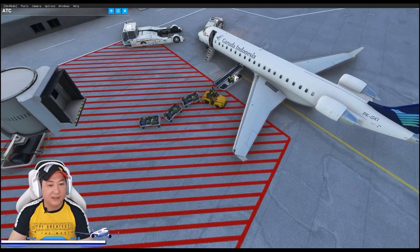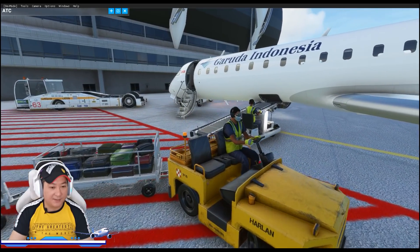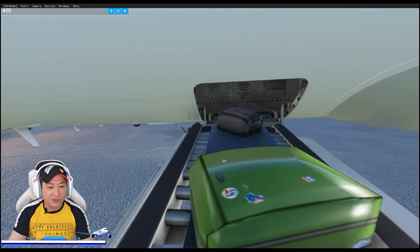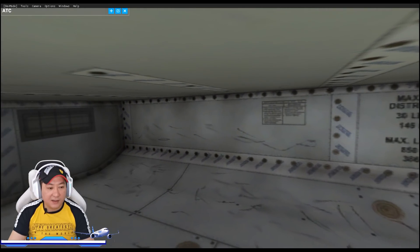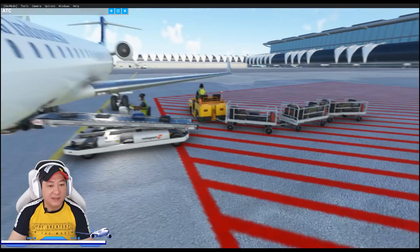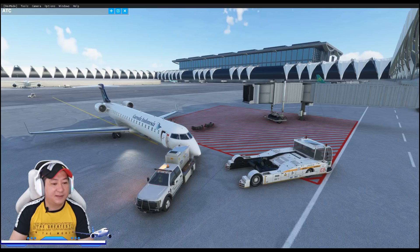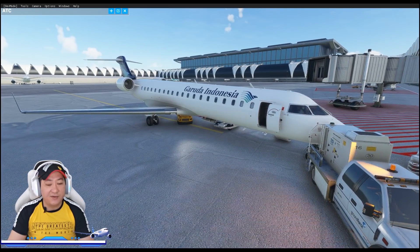Bagasi sudah masuk. Coba kita lihat dalamannya — dalamannya aja dibikin detail, ada tulisan-tulisan di dalamnya. Penumpang juga sudah pada masuk? Kita setelah ini ke runway, habis itu kita langsung terbang. Kita lihat seperti apa perjalanan kita hari ini dengan menggunakan CRJ 700 Bombardier seri livery Garuda Indonesia.